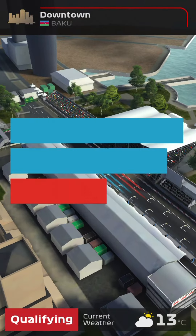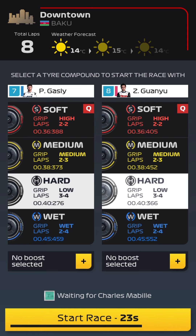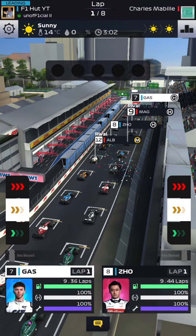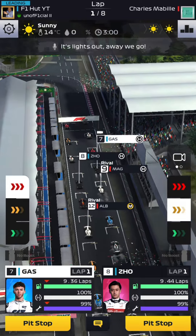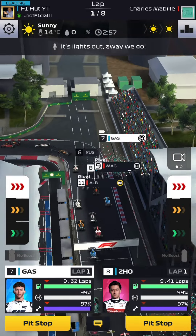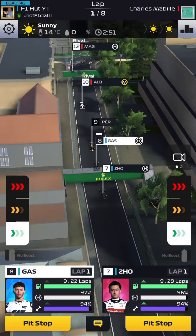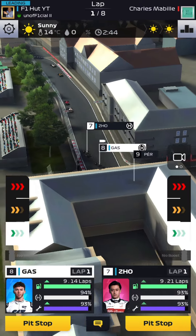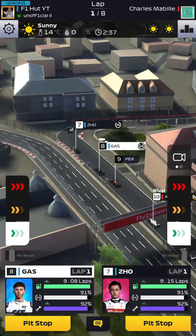We're getting a decent qualifying session — P7 and P8, we'll take those. We're going to start on hard tires on both drivers, hoping for a clean start. I'm thinking of a split strategy: three laps with the driver in front and four laps with the driver behind. Then go three-two-three with one driver and four-two-two with the other. The driver on soft compound for two stints will have the upper hand over the second driver.